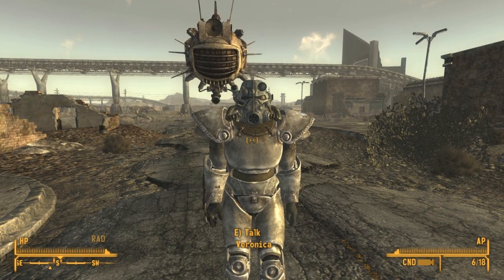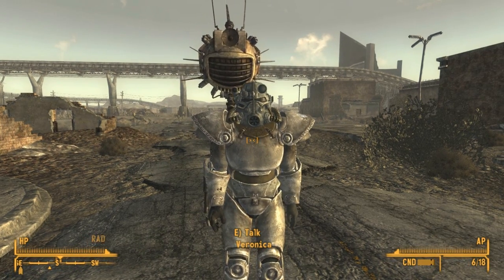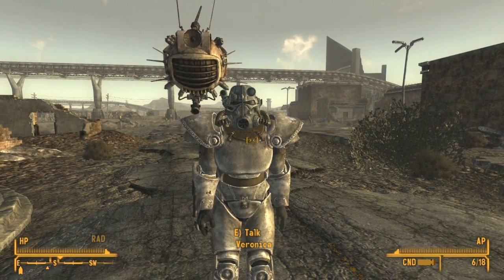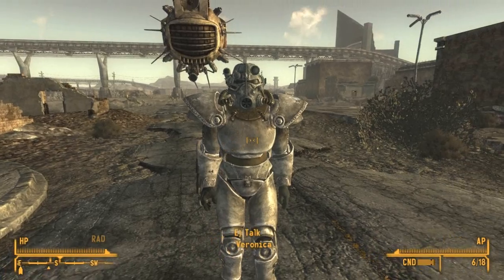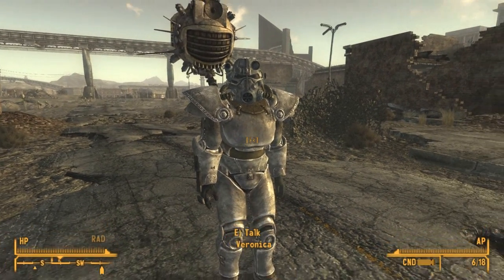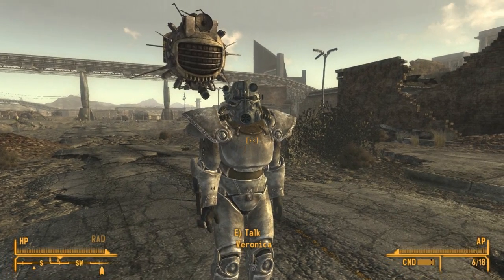Hey guys, this is Tolhi, and welcome to Let's Play Fallout New Vegas Part 32. To save a bit of time, I did a couple things off screen. I went and got Veronica from the trade post, and I went and got the power armor I had been saving in my safe in Novak and gave that to her.